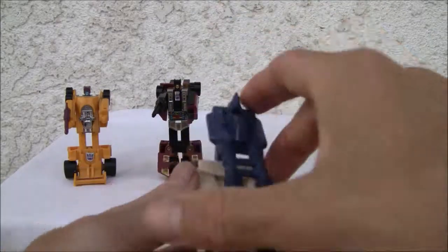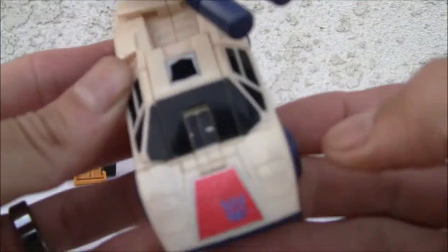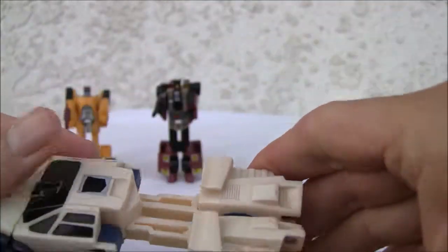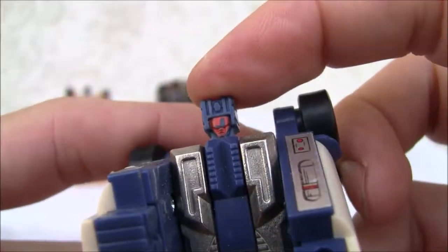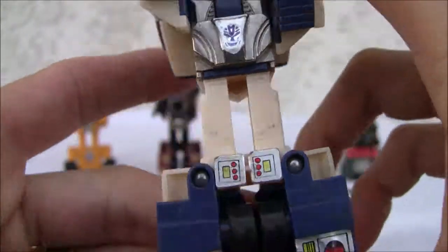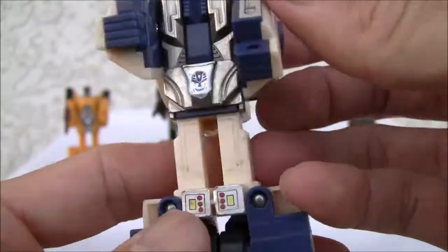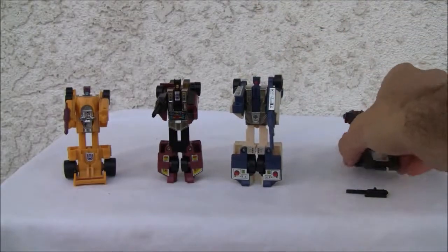Alright, what's next? Breakdown. Same thing — swivel. Looks like a Lamborghini Countach. Pop that out, leg swivel out, pop that down. Really ugly — that's what happens when you have 30-year-old figures. Not much. He's a little taller of the bunch. The Decepticon symbol's rubbing off. He's okay. Blue accents, cream color.